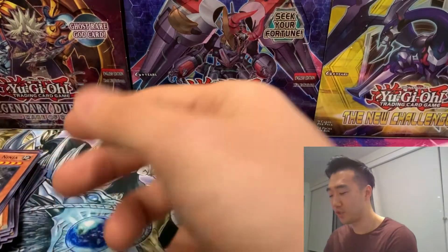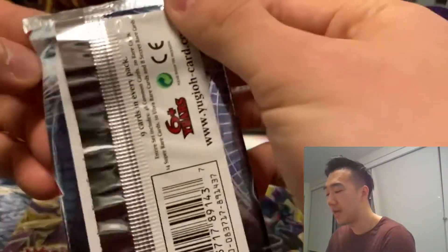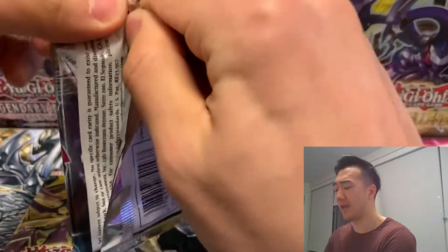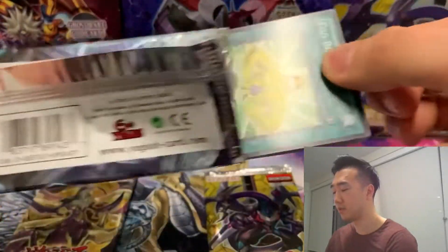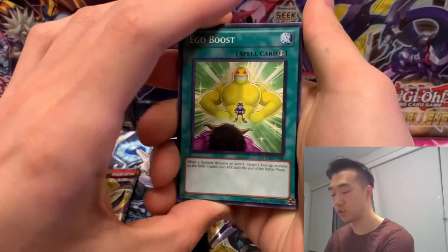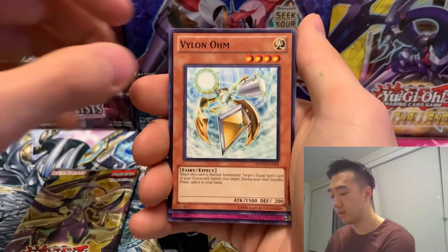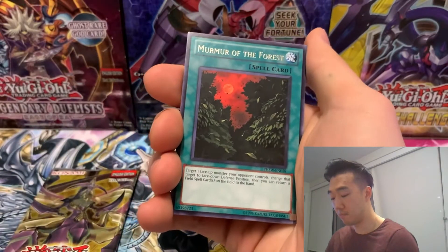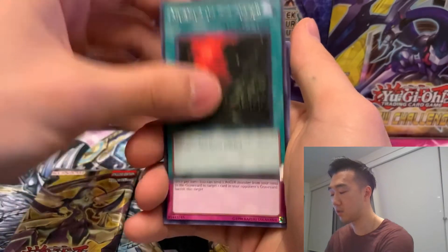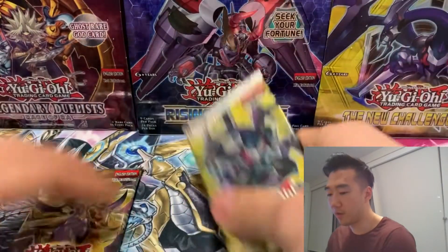Three packs left — one of each. I really want something special for this video — I really want to give you guys a good start to your Monday. Let's give ourselves an ego boost and make sure anything is possible. Let's see if we can pull the Ghost Rare. Third Photon Shockwave pack: Stinging Swordsman, Vylon Ohm, Heartfelt Appeal, and our rare is Murmur of the Forest. Ceiling Ceremony of Sueton, Rye Rider, Evolutionary Bridge, Wind-Up Bat. Nothing from Photon Shockwave.